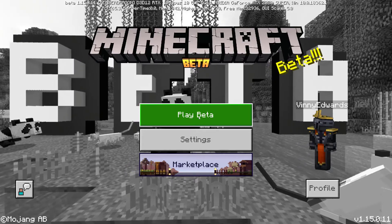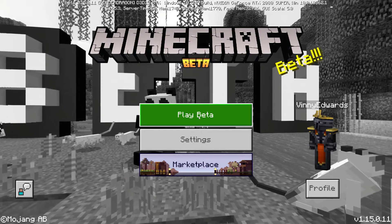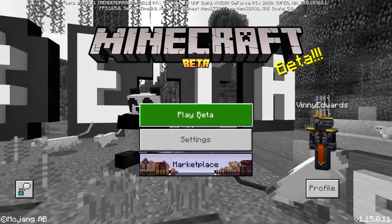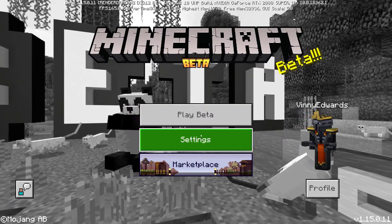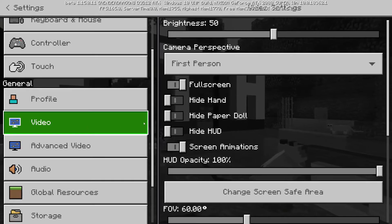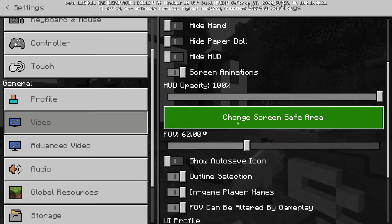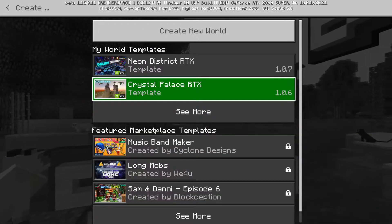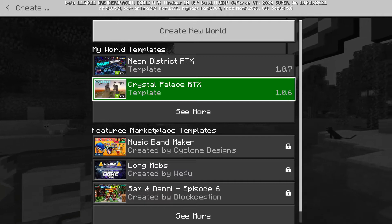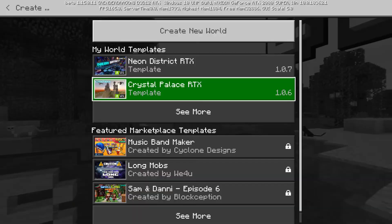Today I'm going to be playing Minecraft RTX, the new beta from the NVIDIA graphics card series. If you have an NVIDIA graphics card of a 20 series RTX, you are eligible for the beta and you can find this via the Xbox Insider app. Today for the demo I'm going to be playing on Crystal Palace RTX, a free template made on the marketplace store for RTX cards.